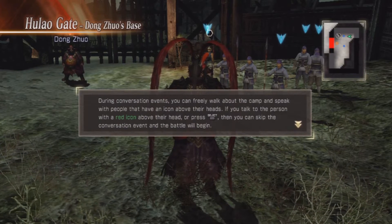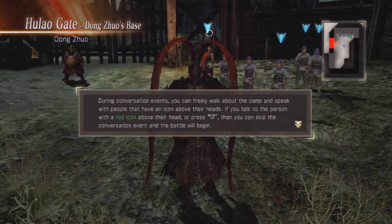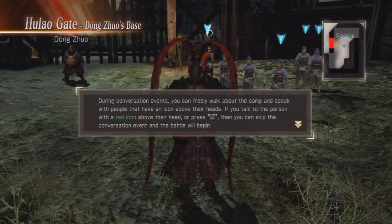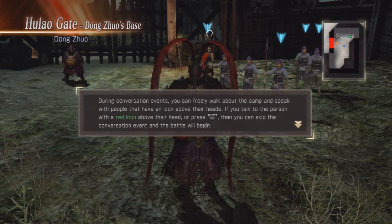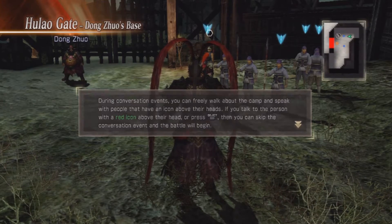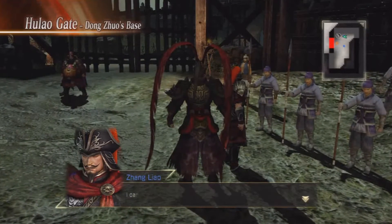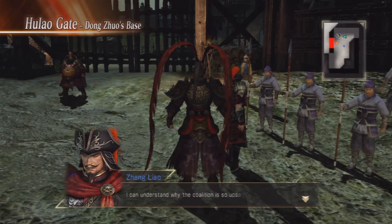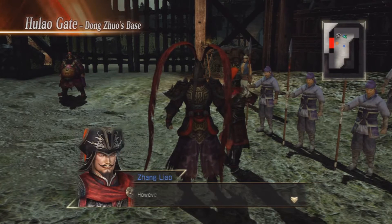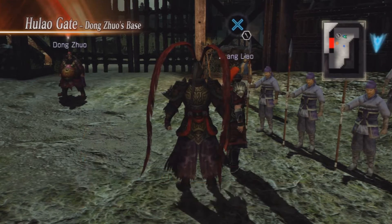During conversation events you can freely walk about the camp and speak with people that have an icon above their head. If you talk to the person with a red icon above their head or press select, then you can skip the conversation event and begin the battle. I understand why the coalition is upset by Master Dong Zhuo. However, as one of his officers, I must carry out my orders.